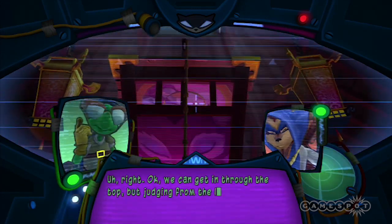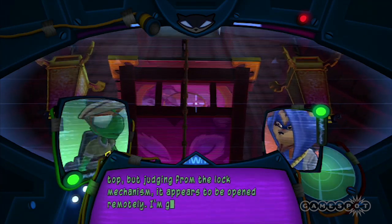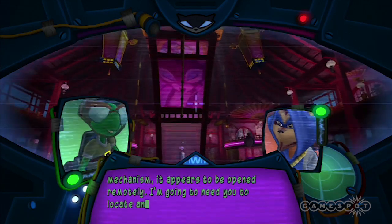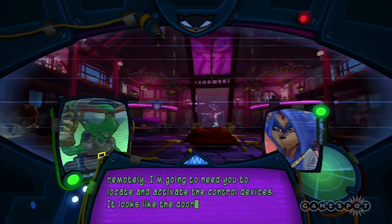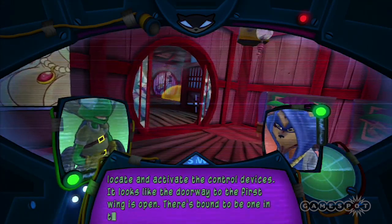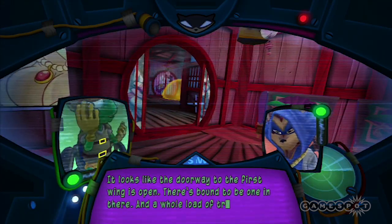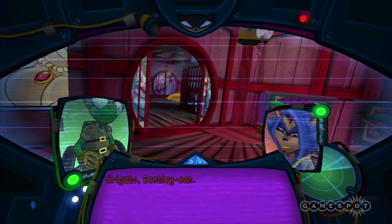We can get in through the top, but judging from the lock mechanism, it appears to be opened remotely. I'm going to need you to locate and activate the control devices. It looks like the doorway to the first wing is open. There's bound to be one in there, and a whole load of traps, so be careful. Arigato, Bentley-san.